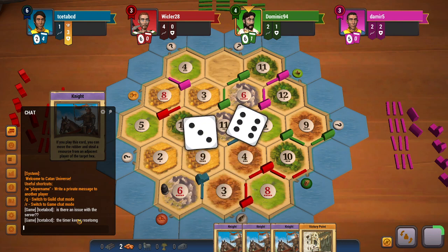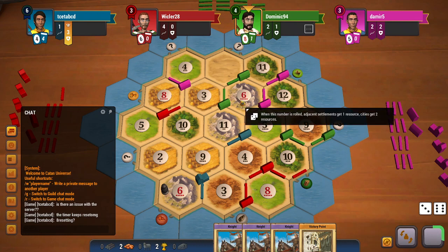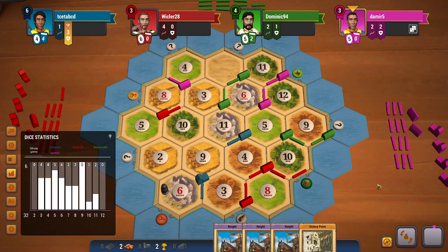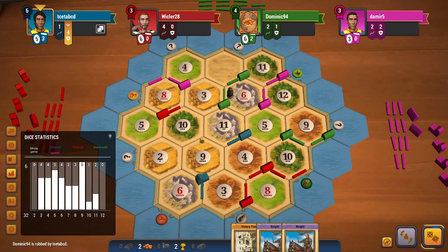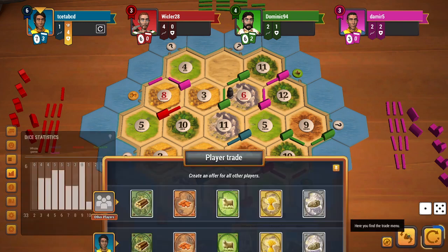This is very surprising because green did not play the knight in the previous turn, and when the 6 was blocked I think they just forgot about it. Now a 6 does roll. I will be able to play another knight on my turn and I will steal from green. I get a brick — not what I was looking for, but on the contrary I am able to get 2 ores as well.